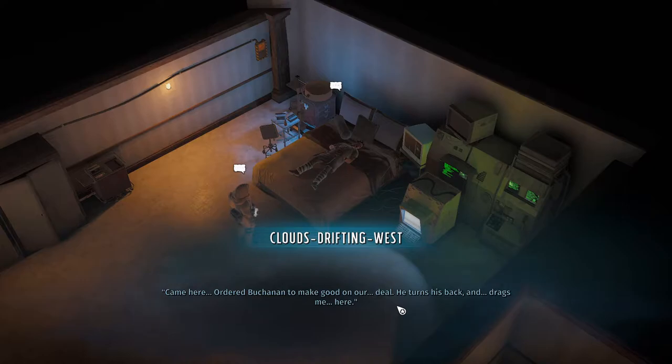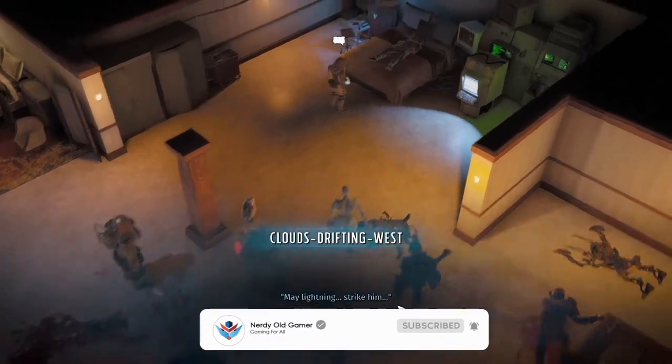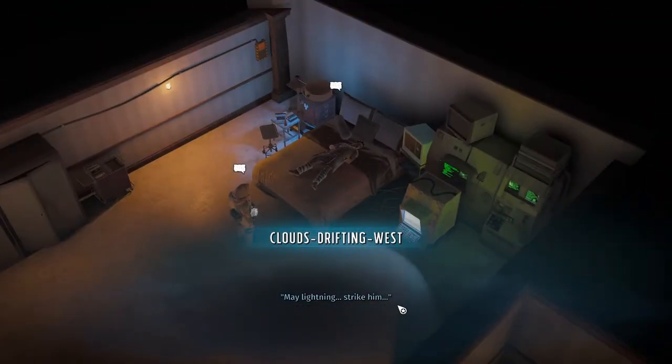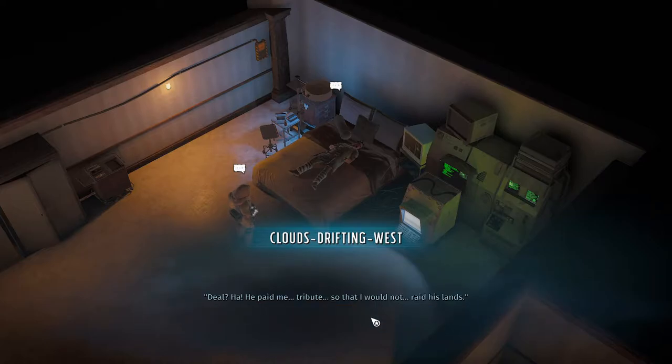'He turns his back and drags me here.' It seems like the patriarch is kind of a dick. 'I made the same mistake - may lightning strike him.' You had a deal with the patriarch? 'He paid me tribute so that I would not raid his lands - men, women he delivered to us.' So I guess that's the slavers. 'Offerings for kites - raise them to the gods.'